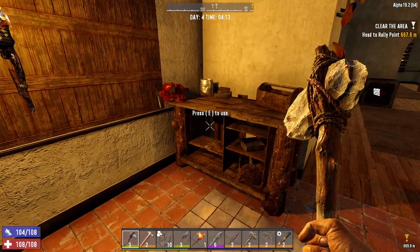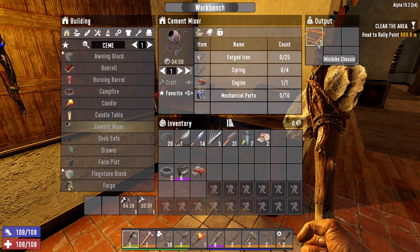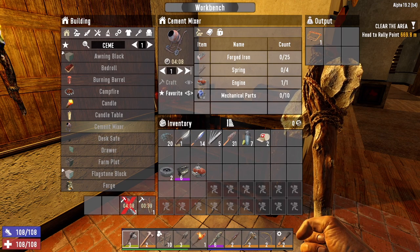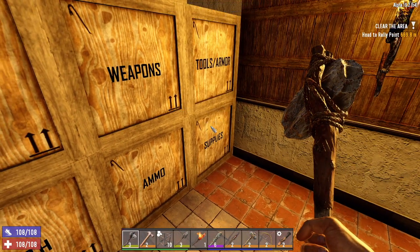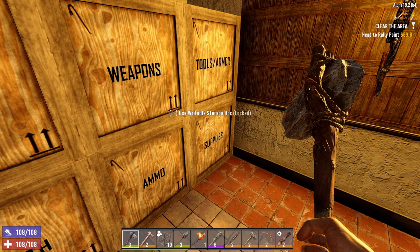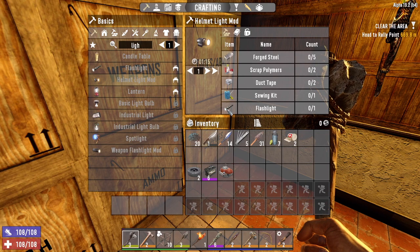I did use our wrench last night to craft this workbench here. Inside the workbench we got the mini bike working. The chassis is already done, the front end is crafting now, and then the mixer is going to start crafting. We're going to wait here until the front end is done so we can get the entire mini bike crafting in the workbench. The helmet light mod — I wanted to craft that last night as well, but we don't have a flashlight. We just need a flashlight, so hopefully we can find one today or maybe even buy one from the trader.